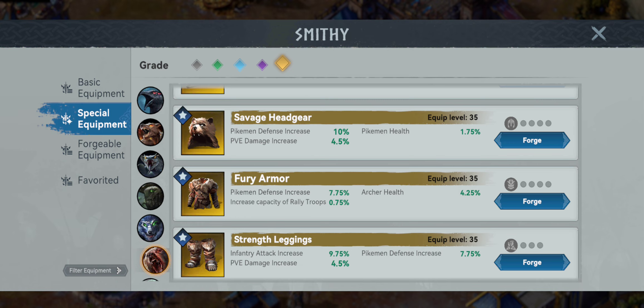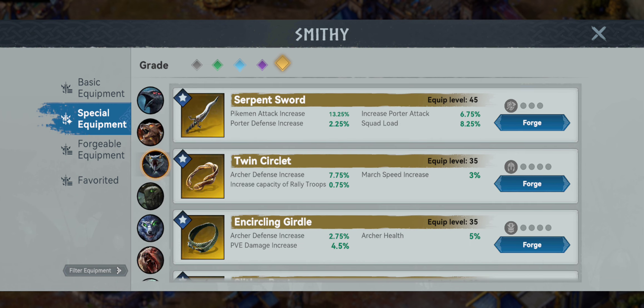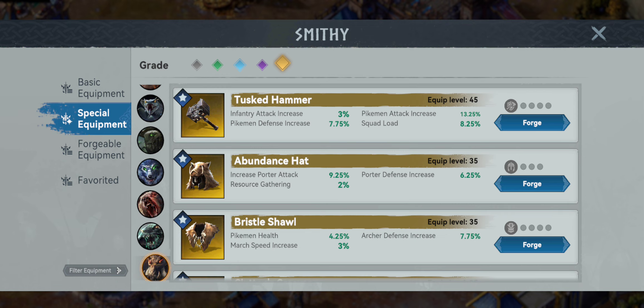But if you want to go Leroy Jenkins and PvP with some porters, here we go. We go straight to our Snake and start off with the Serpent Sword — increased porter attack, squad load, and increased porter defense. Neither of those stats are particularly enticing but it's the best we got. The next piece takes us to our Boar — the Abundance Hat. Funnily enough this is the only piece of specialty equipment with a resource gathering percent on it, but it's drastically less than basic equipment. You have porter attack and porter defense — a little better than the Serpent Sword, but still not enough to make porters a game-breaking attack troop.